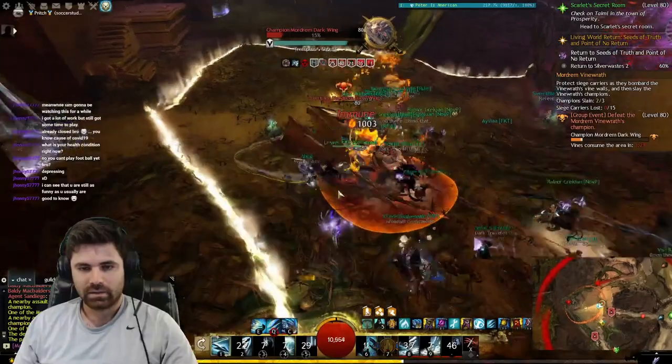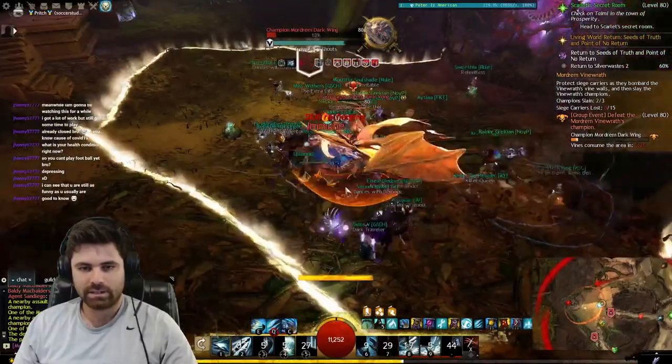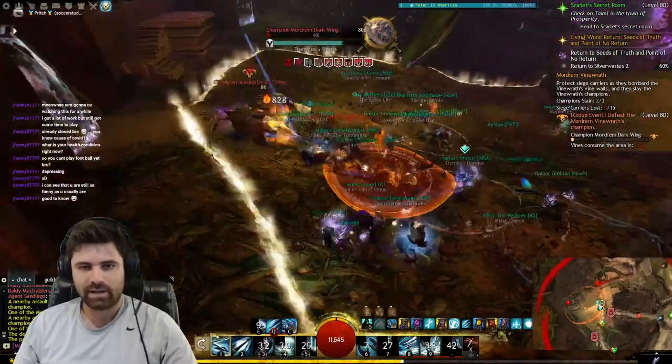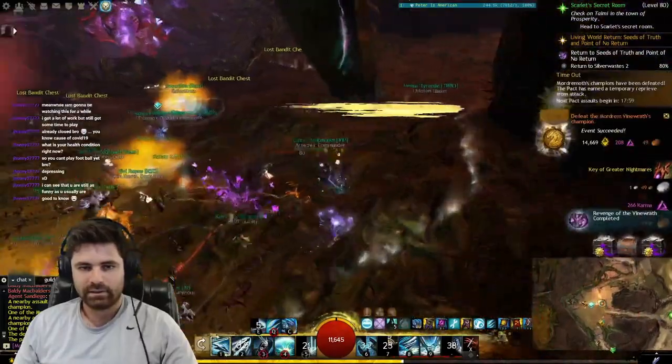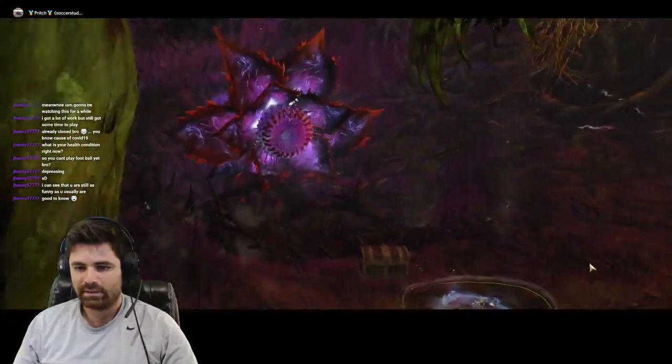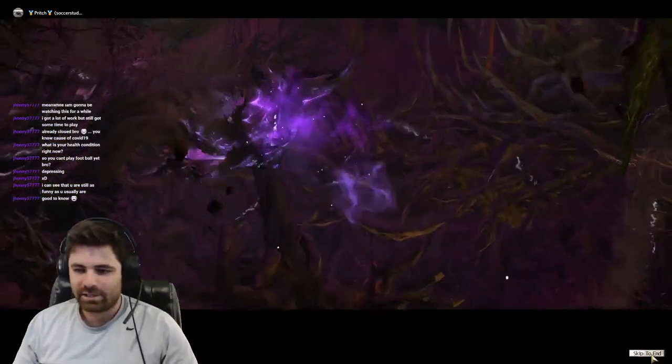Please note that killing the Vine Wrath is a new achievement, but was mandatory to access the Greater Nightmare Pod from the third set of achievements, because the Greater Nightmare Pod lies in the Labyrinth, and in order to gain access to the Labyrinth you need to kill the Vine Wrath — which is just the final boss at the end of the Silver Waste map meta.